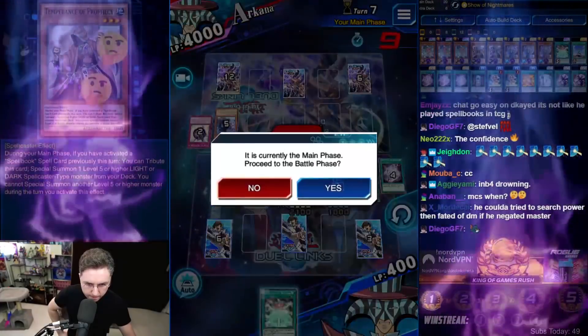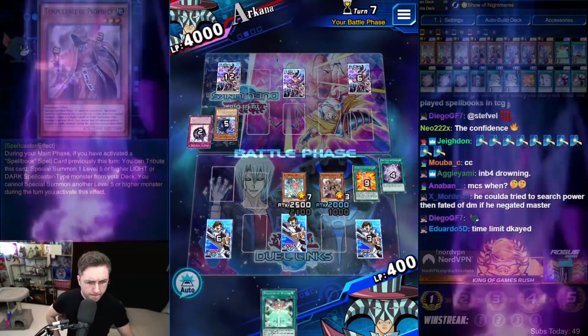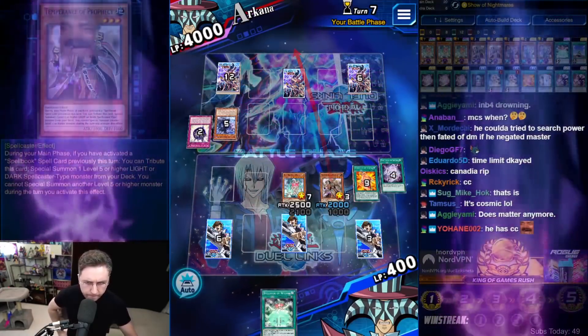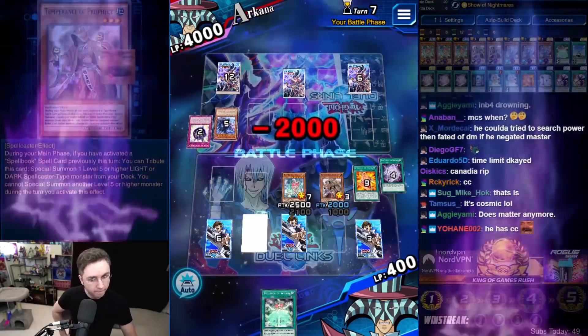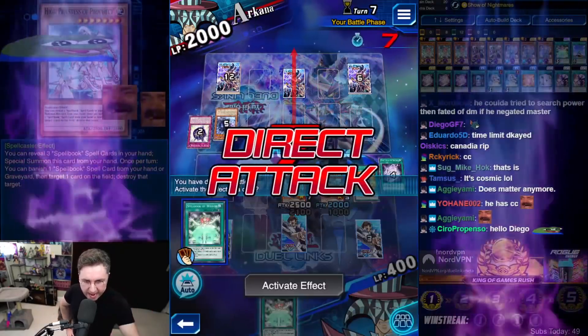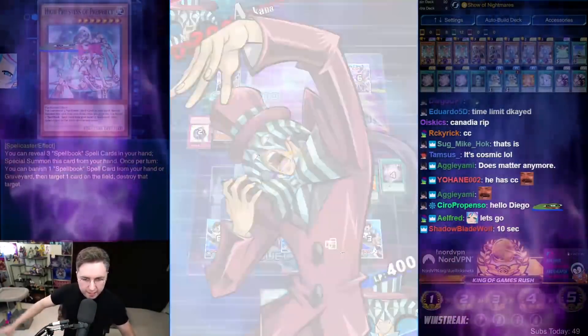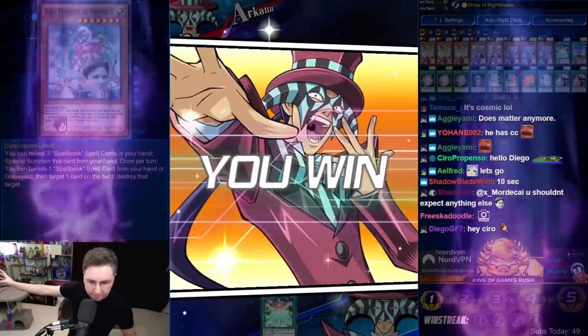Spellbook of Power — let's go. Attack. Attack. Lethal — Dark Magician has been wiped.